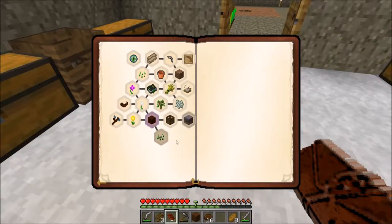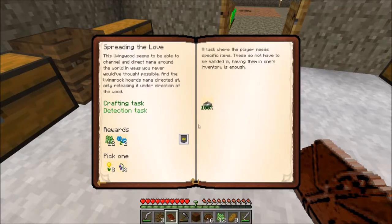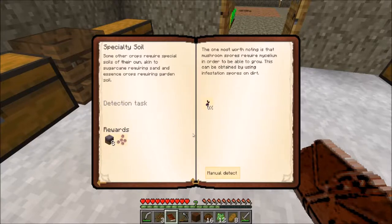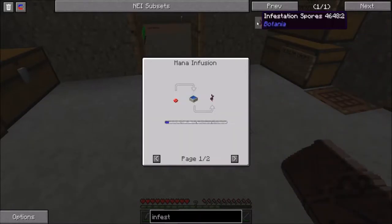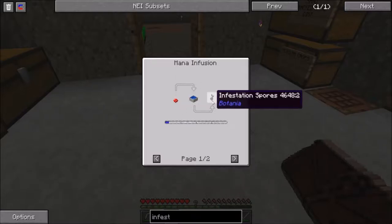In here we've also opened up a couple more different quests. I didn't realize we didn't collect on the last quest, which was making the mana spreader and the full mana pool. So we've now collected on that one, and we can make something called mycelium. In order to do that, we need to create infestation spores. Let's take a look at what's required. Infestation spores - I have an idea this is going to be something part of Botania. It actually wants us to throw a mushroom into the mana pool, and it's going to give us some infestation spores.